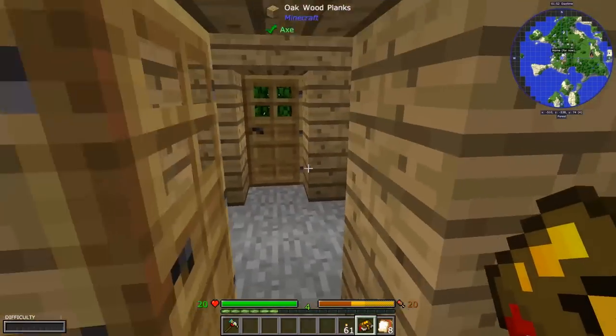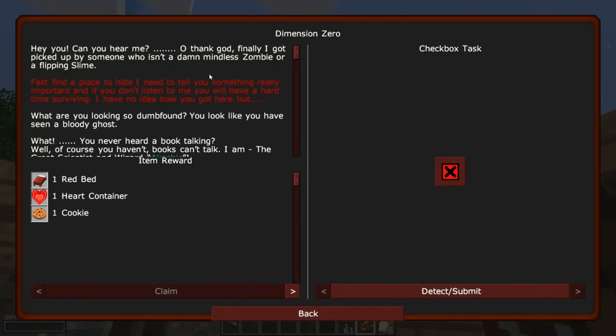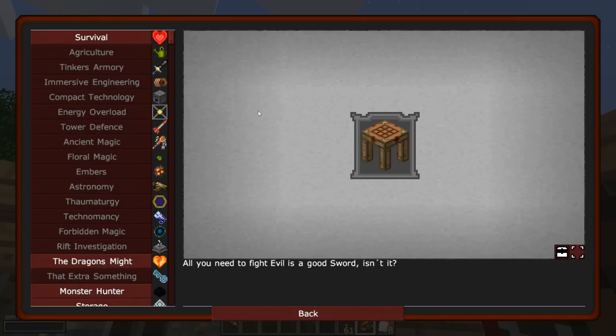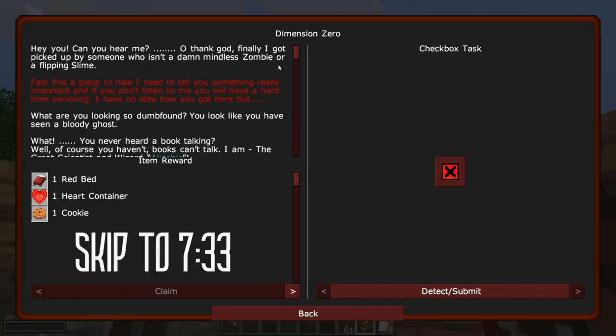As this is a story-based mod pack, I've already read through this and yeah, it's a lot. Apparently most of the other quests are going to be like this as well. We're going to start with this Dimension Zero and I am going to read it in a funny voice, just because I feel like it. I'll give you a timestamp when I'm done, in case you don't want to hear it.